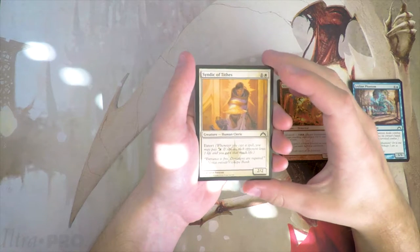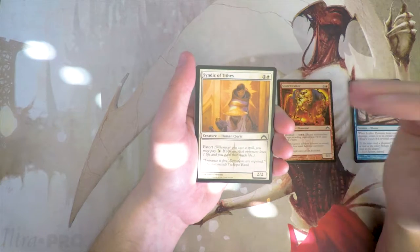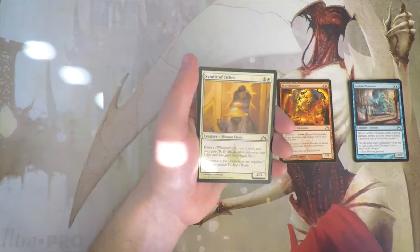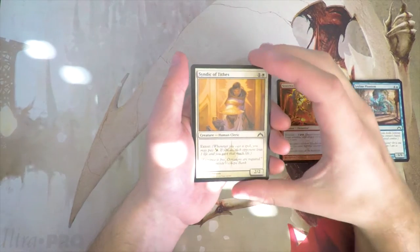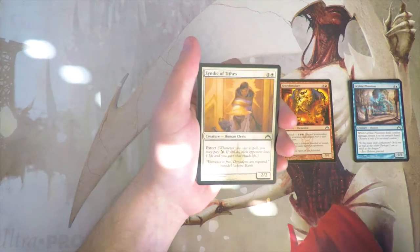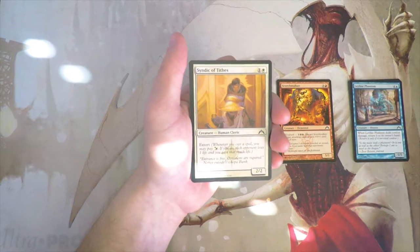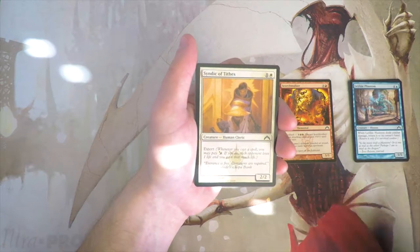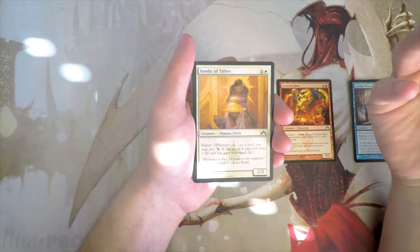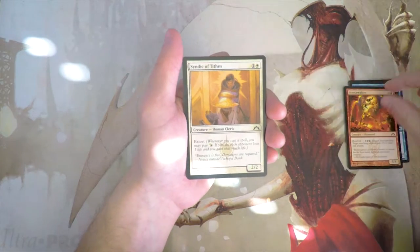Syndic of Tithes — a 2/2 for one and a white. It also has Extort, which was another really powerful mechanic. When you cast a spell you may pay a white or a black; if you do, each opponent loses one life and you gain that much life. The Extort deck was crazy good — you could sneak out wins because as many Extort triggers as you have, you play a creature and say you have three Extort cards on the battlefield, you drain for three and swing the game out of nowhere. I kind of like this better than Scorch Walker, honestly.